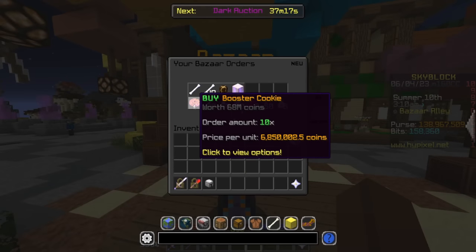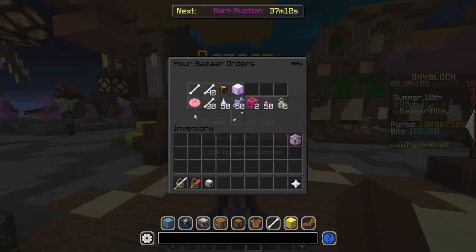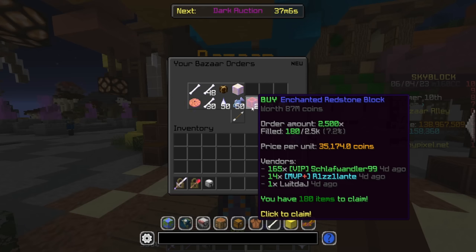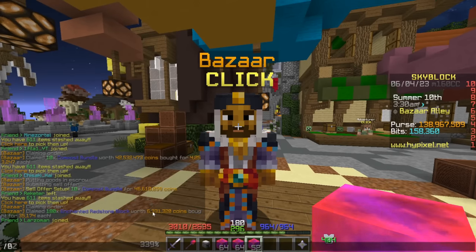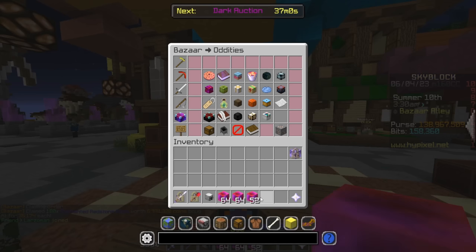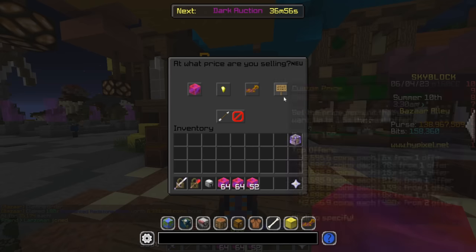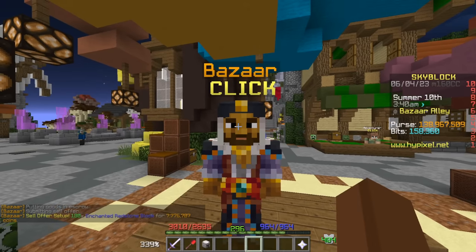Another tip: make sure you keep updating your orders because otherwise they don't fulfill. For instance with the redstone blocks, I made this order and I wasn't the top order for a long time. We ended up spending only 6.3 million, but if it had fully fulfilled 100% we would have had insane profits. Even spending only 6.3 million we're going to get a nice 1.4 million profit.